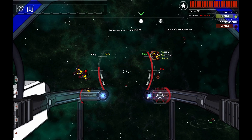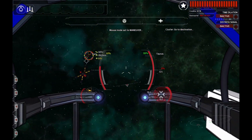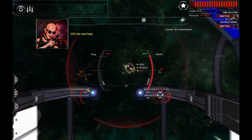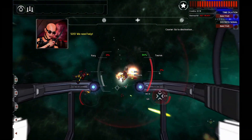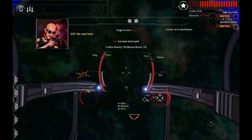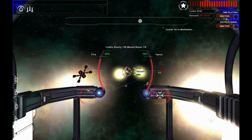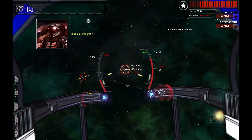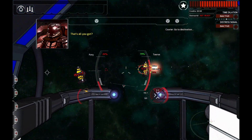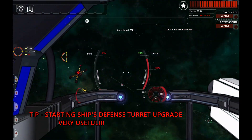To fire your primary weapons, use the right mouse button — my turrets are tracking the target. To fire your secondary weapons, use the X key. Combat is much easier when you have turreted weapons. It is a little bit of a struggle early on with the basic fighter, so make sure you upgrade that fighter as soon as possible and install any turrets possible to give you this advantage.